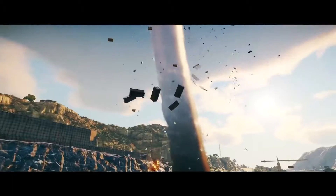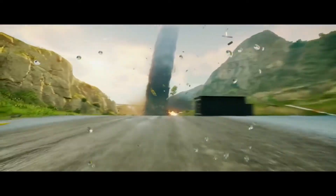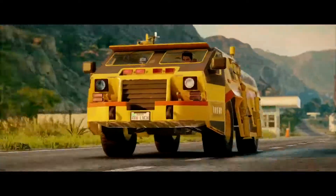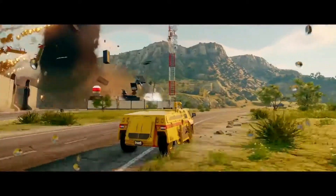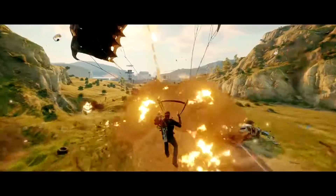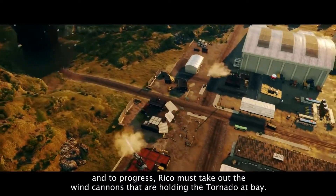Follow us now. Take the Storm Chaser and get out of here — I'll get the tornado back on track. The Black Hand have taken over Solis' private airport. And to progress, Rico must take out the wind cannons that are holding the tornado at bay.